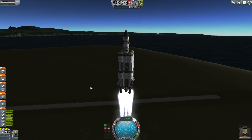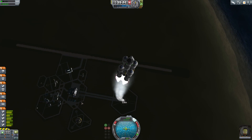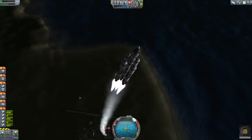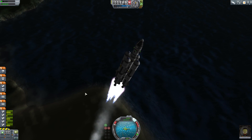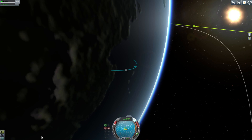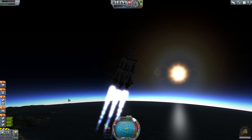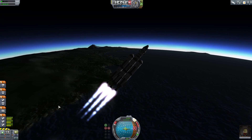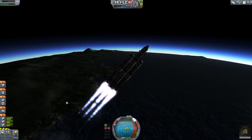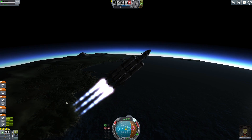Here we go, we're launching. I'm not going to get into how to launch a vessel or get to orbit — you should know this by now if you're trying to get to Minmus. If not, go check out my how-to-orbit Kerbin video. We are doing a straight launch to Minmus, just like we did with the moon, flying straight towards it. You'll actually be able to see Minmus — it's a very bright dot.